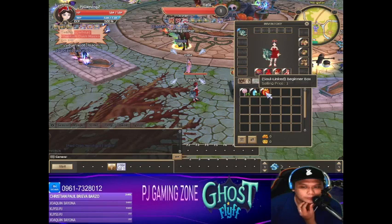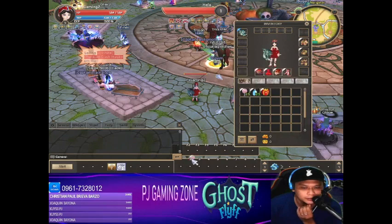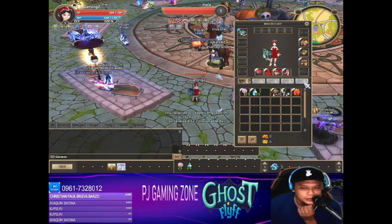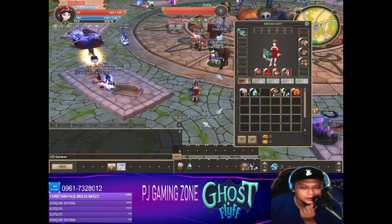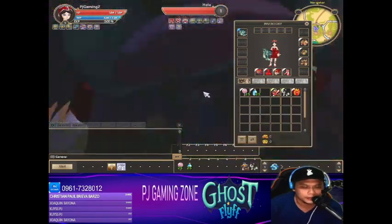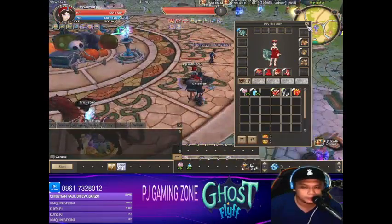So meron tayong soul link beginner box dito. Kung gagawa tayo ng character, we can place it here along with the potions — and you can open that, guys. So meron tayong ostrich dito, which is a mount, and then doggy, which is a pick-up looter pet.